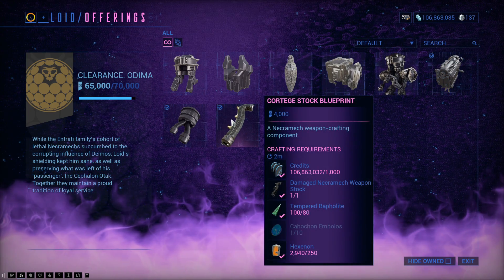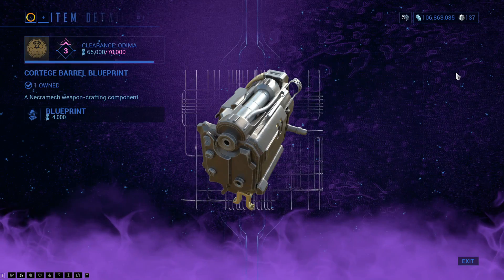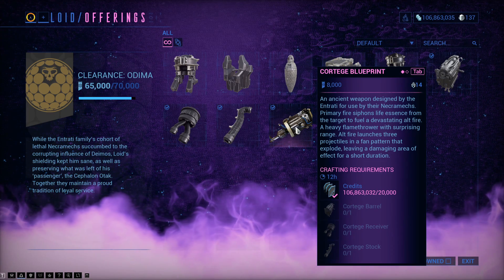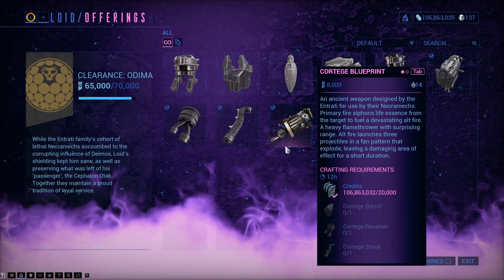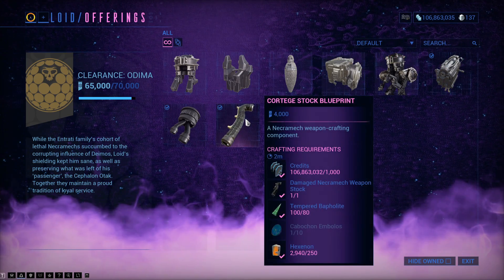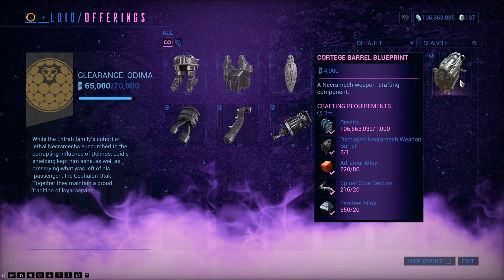I already have the blueprint for the stock, the receiver, and the barrel. But buying these is 4,000 standing each. The blueprint is 8. When you level it up to 3, I strongly suggest you just pick up the blueprint for the weapon. And then it's 12,000 standing to pick up the parts.